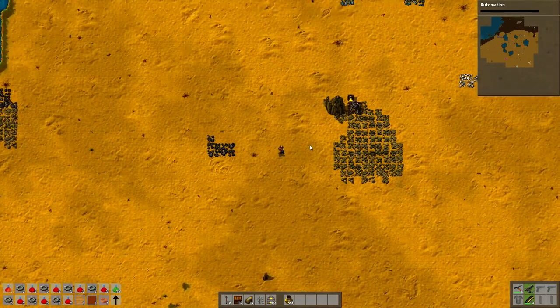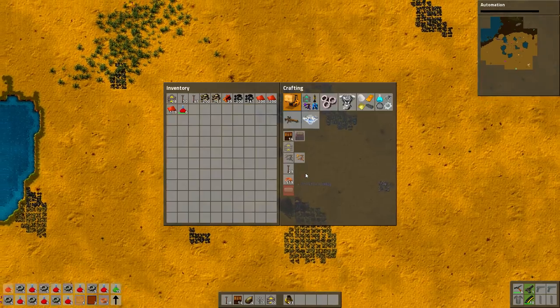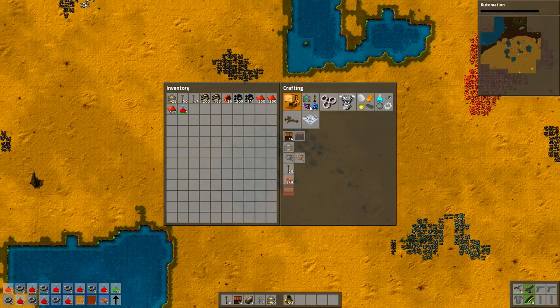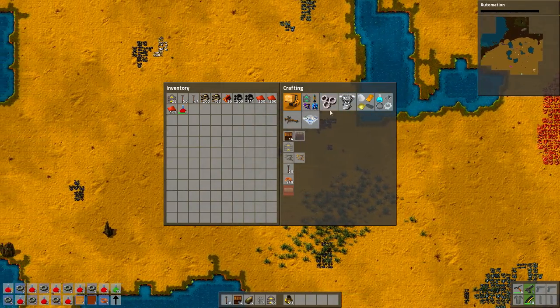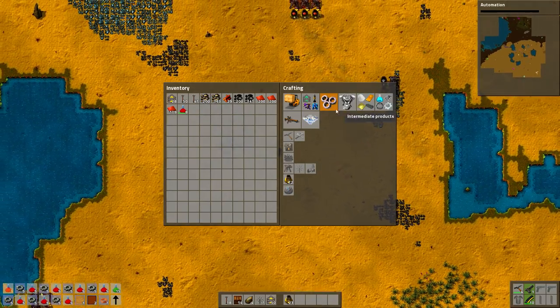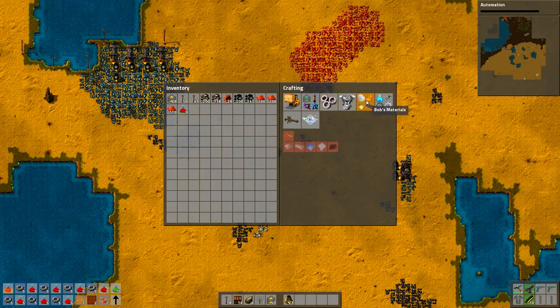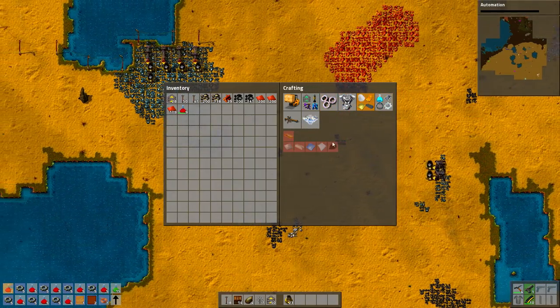I could probably do it faster if I actually knew what I was going to make, instead of just randomly clicking on things that I will need at some point soon — but not necessarily right now. That's basically the way I'm working right now.